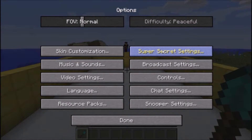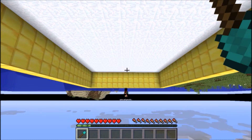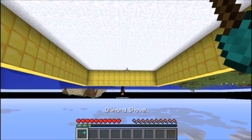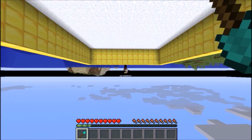Just so people don't know what to do: make sure super secret settings is on in your world, then you continually click it until you need to look in the background, and once it's upside down like that, it should be okay.